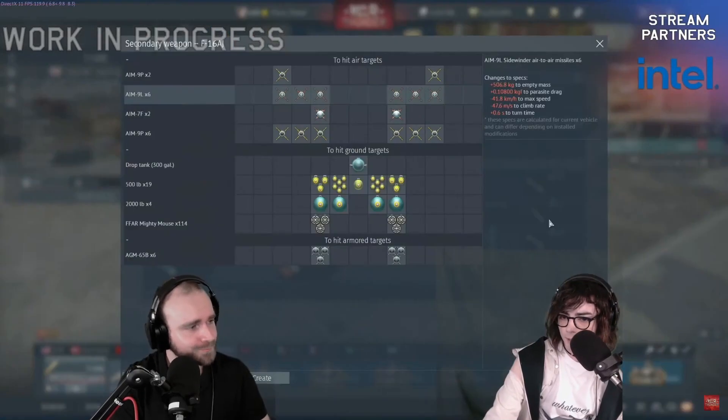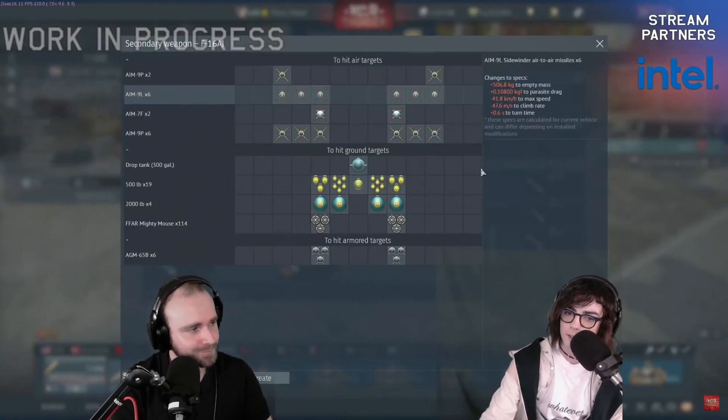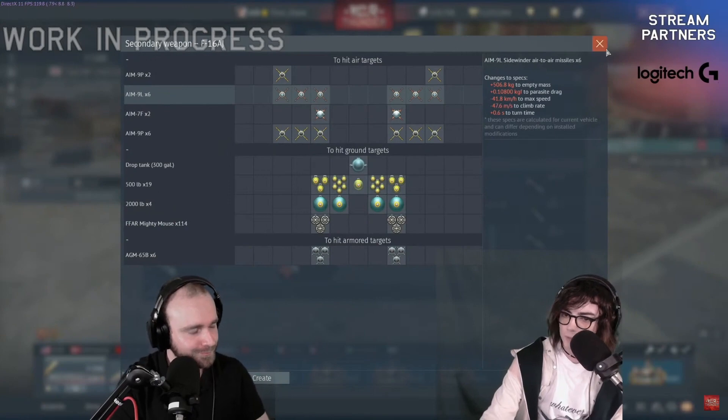This is the Japanese F-16AJ. Armament is not completely finalized — right now it's kind of a mix between the ADF and standard versions, so you do have both options. These might change.